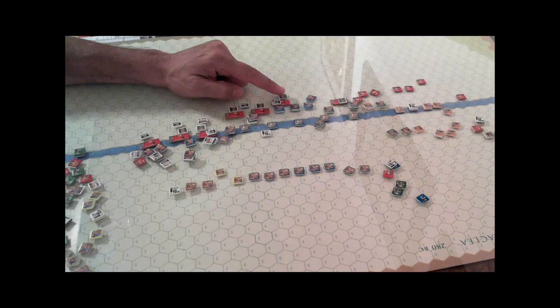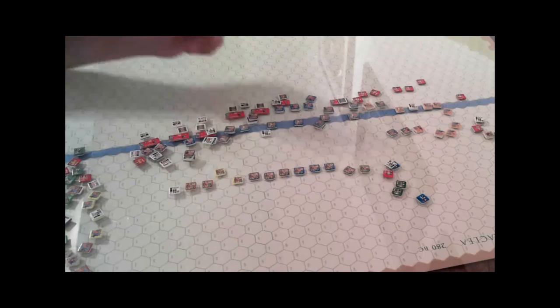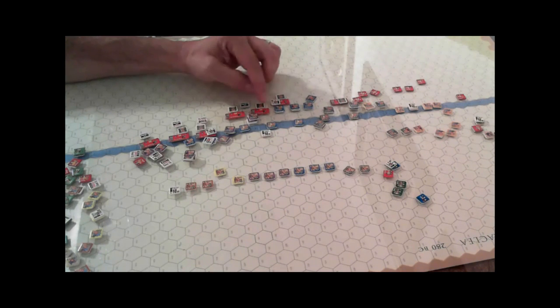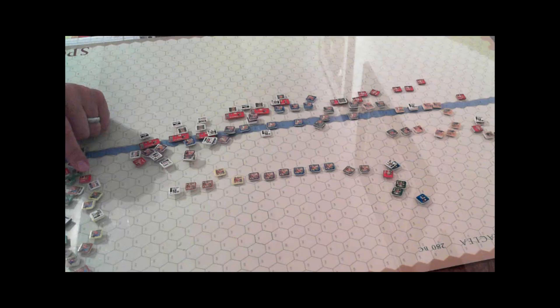I've calculated the DRMs and did the rolls for the various attacks and I've got the results here so we can go through those. I thought it might be fun to talk through this specific combat as opposed to doing diagrams on the board. These are the current hit levels — the cohesion hits that have been taken. Down here we have the hip-assists.